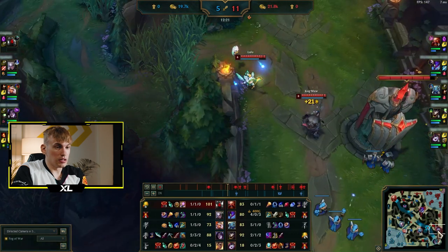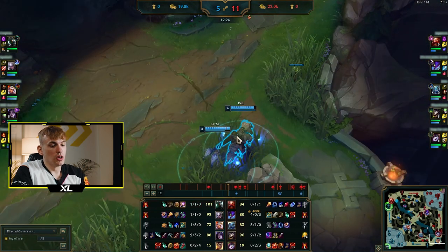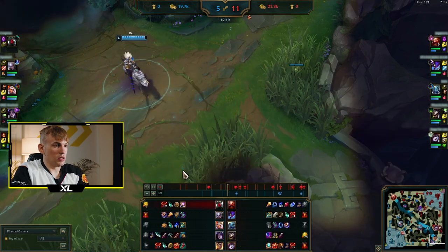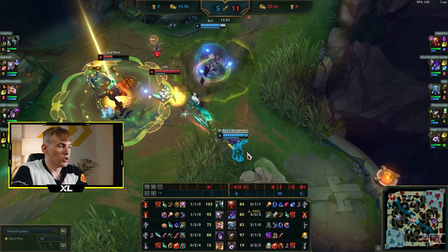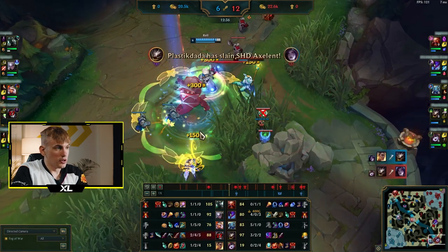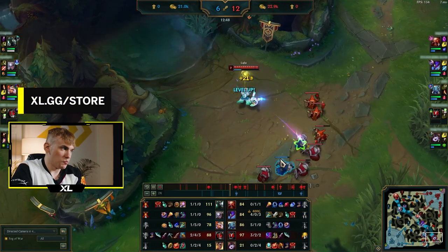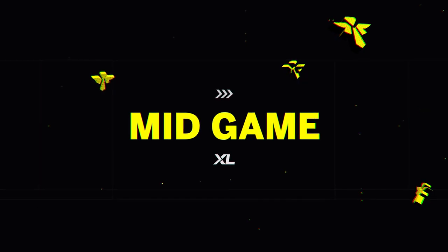Classic cheese by enemies — they push and hide in the bush. Now I'll show you how strong Lulu actually is. I have my ult. I'm not using Polymorph to speed up Kog'Maw — I'm using it to reduce Kai'Sa's damage because she still has her ult. That Polymorph helps us so much: Kog'Maw started fighting at 15% HP and we still killed Kai'Sa. I don't think we would have killed her if I had just sped him up.